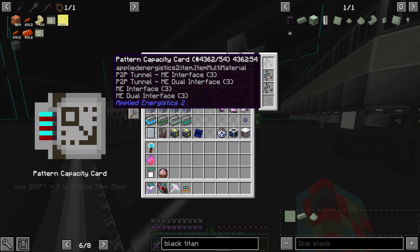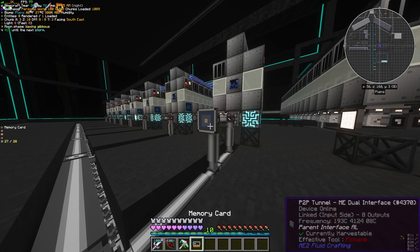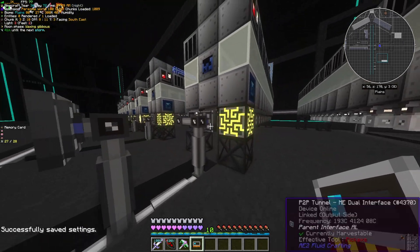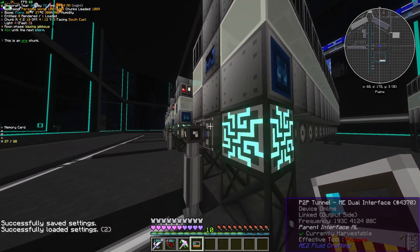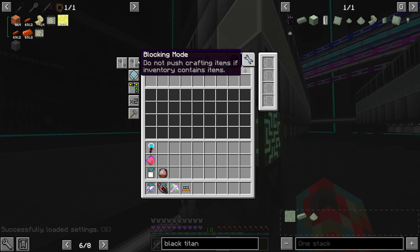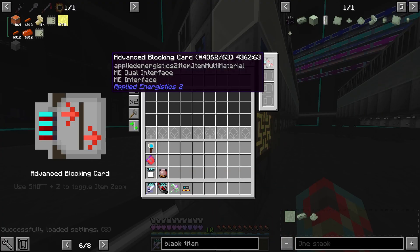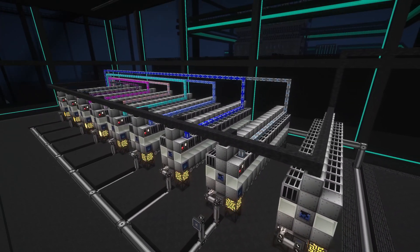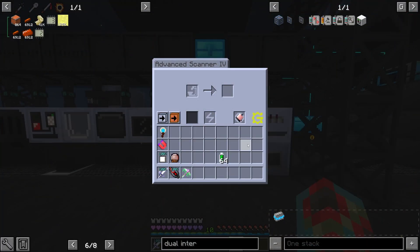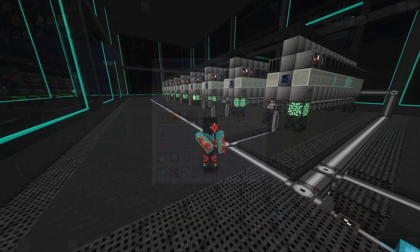You can set this up by adding a parent peer-to-peer interface anywhere in your base, then crouching and right-clicking it with a network card in order to copy its frequency. Then right-click to bind your output P2P dual interfaces. Set each output interface to blocking mode and provide the parent dual interface with all of your patterns. Keep in mind that each assembly line will still need data, which you can duplicate by using the target data stick in the bottom right slot of a scanner, but data banks are definitely a better option in the long run.